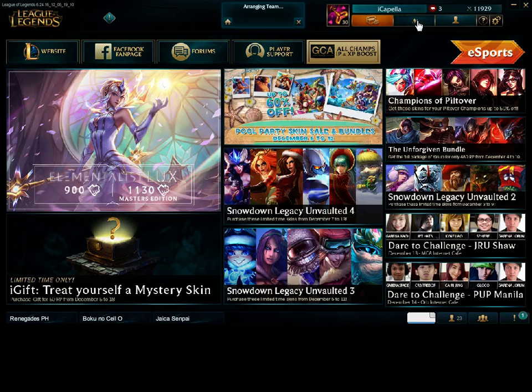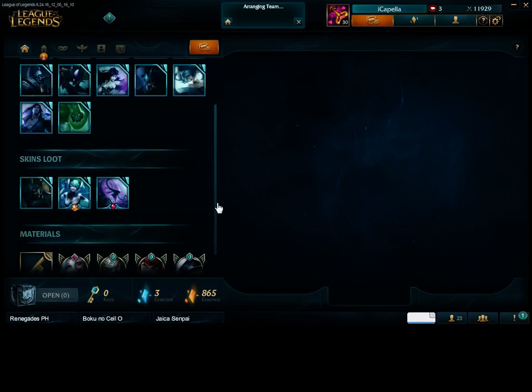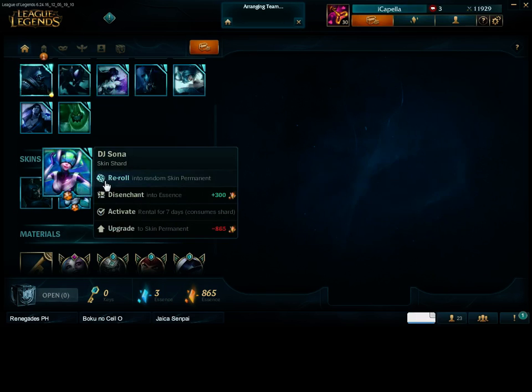We have the loot and crafting inventory. So as you can see, we do have the exact amount that we need to unbox DJ Sona. DJ Sona is an ultimate skin, and we're going to upgrade it to a permanent. It would require us 865 Orange Essence.